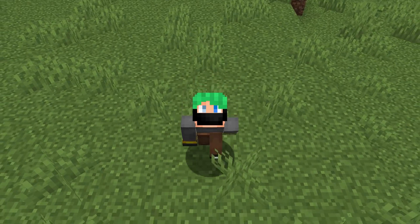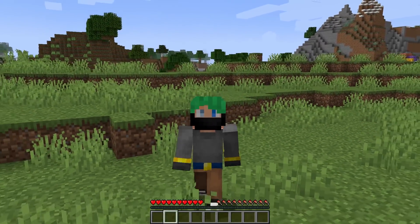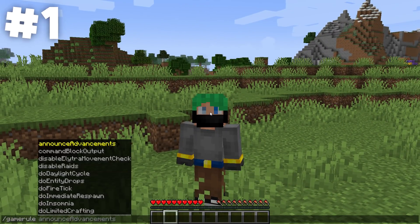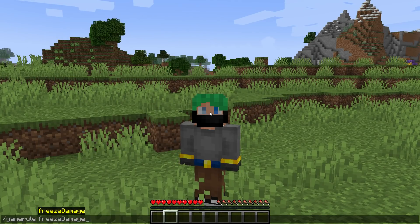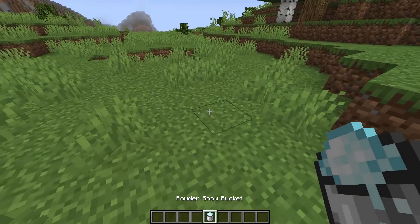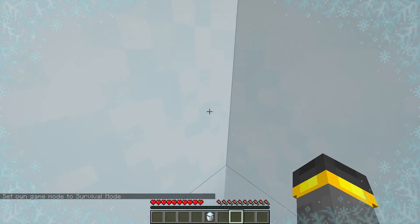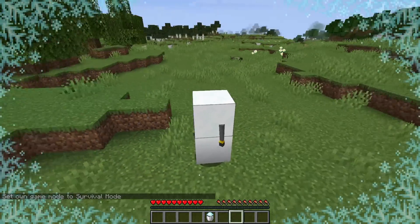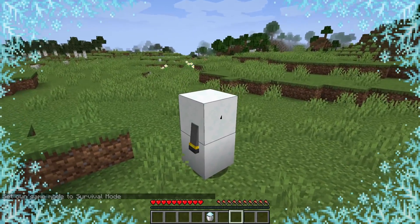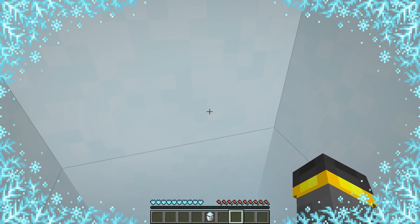First up we have a game rule. This game rule technically you could use in survival mode. It's called gameRule freezeDamage. If you turn it to true you'll take freeze damage; if you turn it to false you won't. This is definitely going to be more of a 1.18 thing because powder snow is probably going to be pretty rare in 1.17. With the game rule turned on I'm freezing and getting colder, I have the frozen hearts, but I'm not taking damage because I turned freeze damage off.